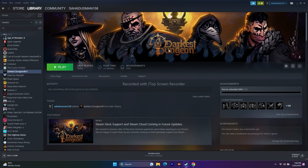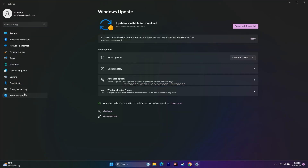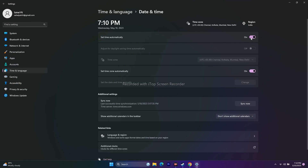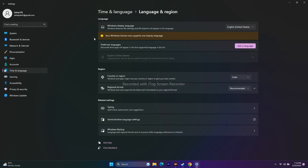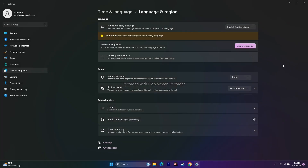The next fix involves changing the Windows language settings. Go to Settings > Time & Language > Date & Time, and make sure Set time zone automatically is turned on. Then go to Language & Region and make sure the preferred language is set to English. If you're using a native language like Japanese, Chinese, Arabic, or German, change it to English — this did work for some users.